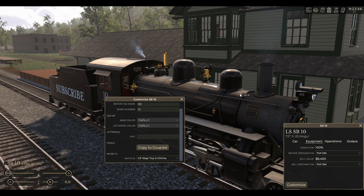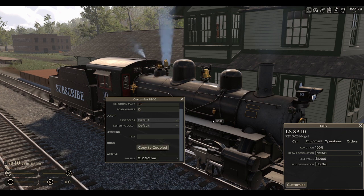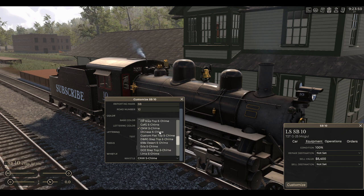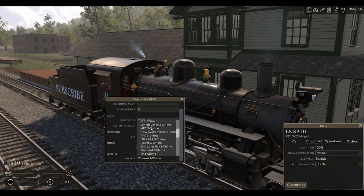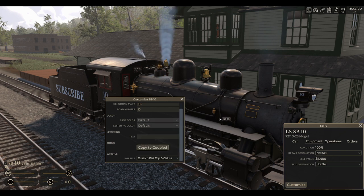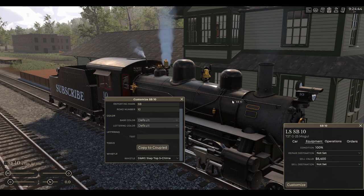We have the CP step-top five chime, a COFG five chime, and a CNW five chime — those are all built in. We've got a Chinese five chime, and most of the ones that follow are from the mod list. We have a custom flat top five chime — actually this one's built into the game, not from the mod. Then we've got a DNRG step-top five chime, which is also built in.